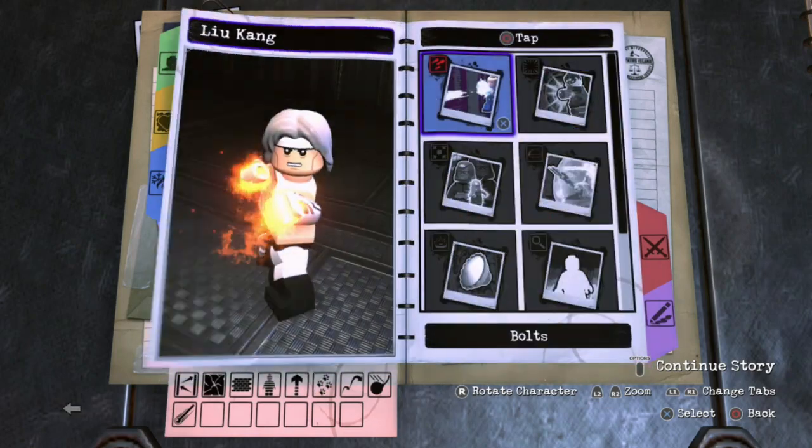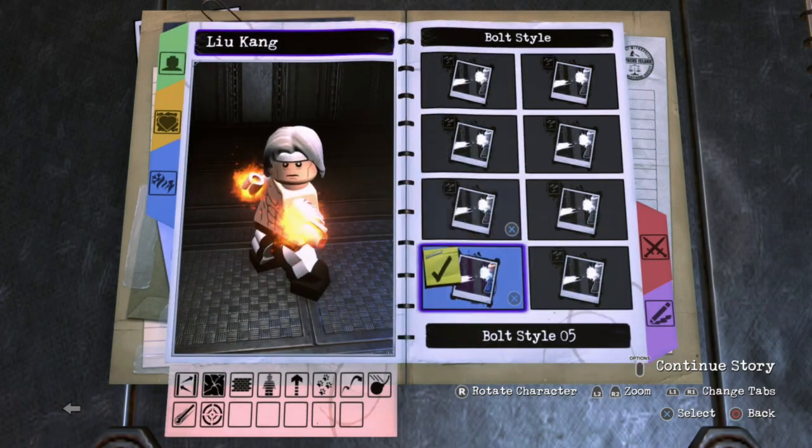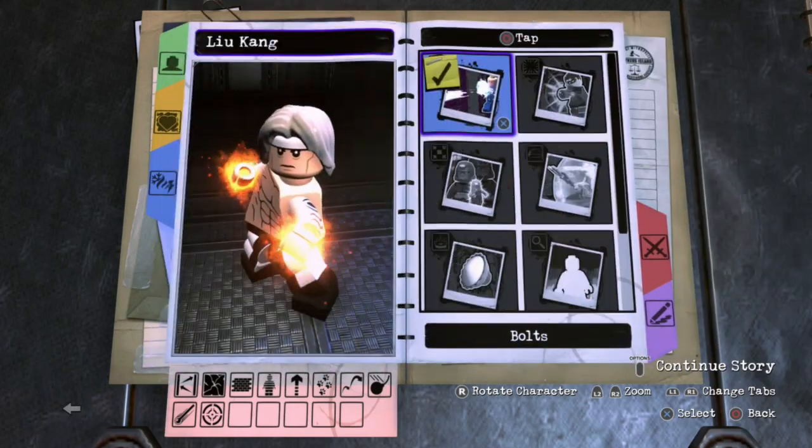Moving on to top circle. For top circle, we'll go ahead and give him bolts coming out of both hands. We'll go ahead and make them bolt style number three. Make sure they're orange. And bolt damage, make sure it's heat.